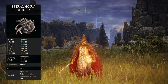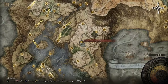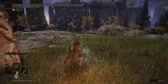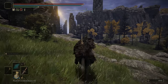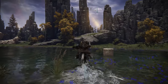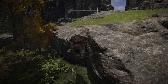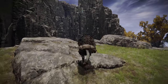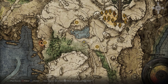If you'd like the Spiralhorn Shield, head over to the Mausoleum Compound in Liurnia of the Lakes. Once you're here, head sort of south past the walking mausoleum and make your way over to this little mountain hill. Right here you'll find the shield on this corpse.